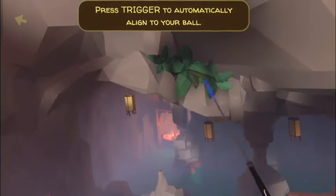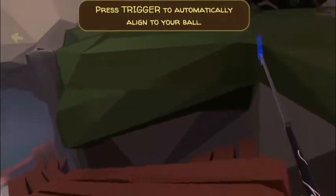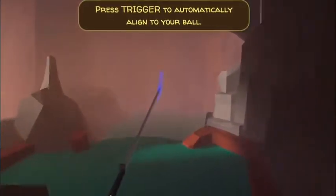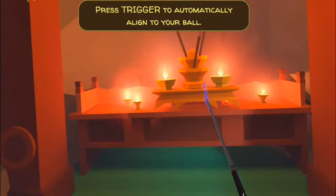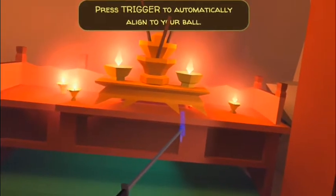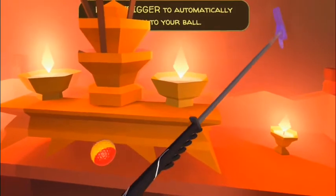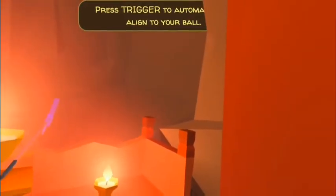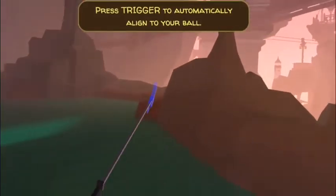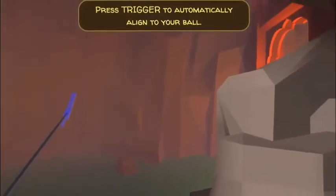Hole twelve: you'll have to go all the way down to that shrine altar-looking area. Take this pathway and walk on over to the shrine. If you look right here underneath the farthest right leg of this incense area, you'll find your yellow and red striped ball — which is the Mexican ball.